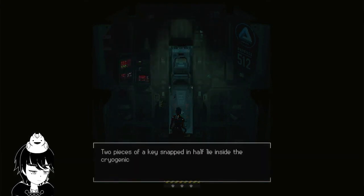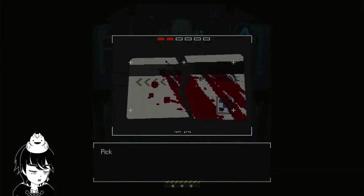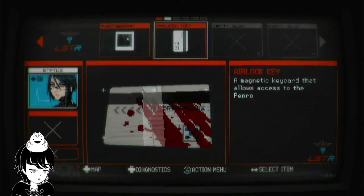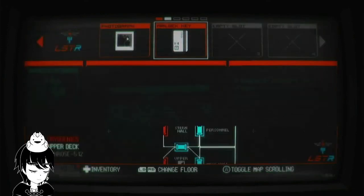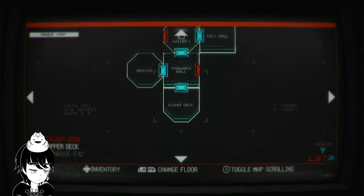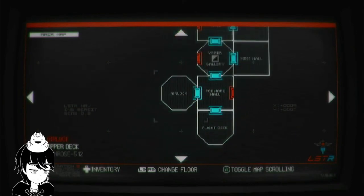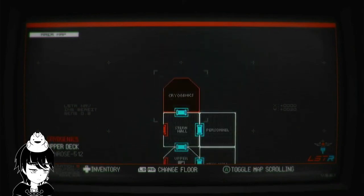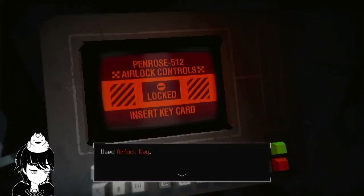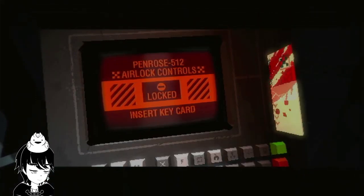Two pieces of key snapped in half lie inside the cryo pod. Let's see — action menu. Combine this one with this one — okay, now it's fixed! Alright. I have to go to the airlock, that's it. Do I die? Take the suit — alright.